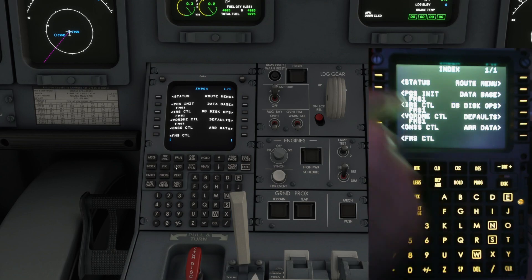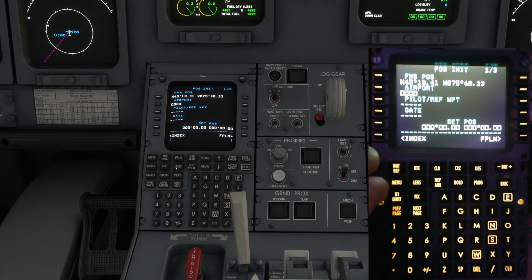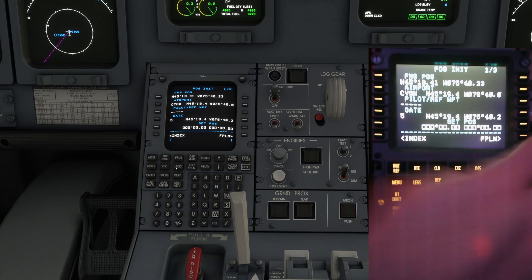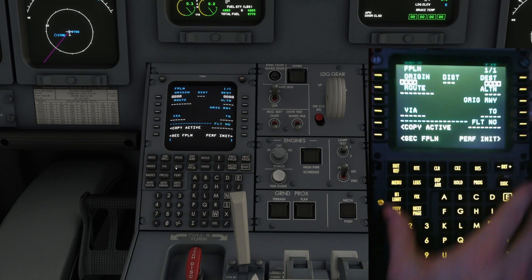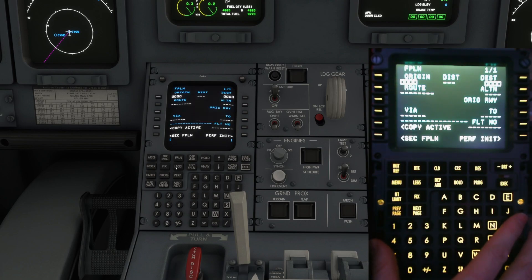So we want to go to INIT, then to position INIT. We're going to go ahead and grab our airport — we're at CYOW, on Gate 5. So that's where we are, Gate 5. We're going to go ahead, grab that, place it there, and continue on to our flight plan.